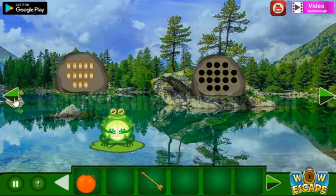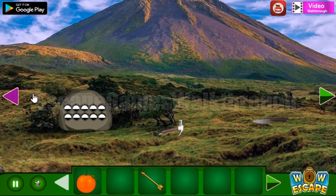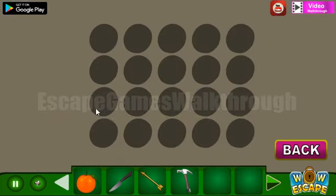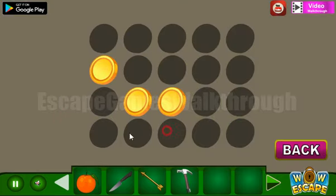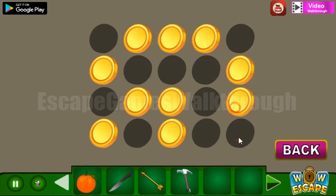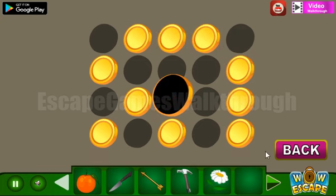Some cells are highlighted. Running to the left, collecting items along the way, let's find this pattern to use. It is here, so we need to use this hint. And we've got the flower.